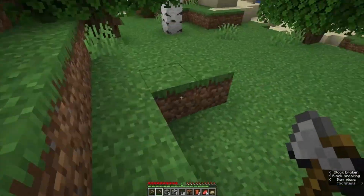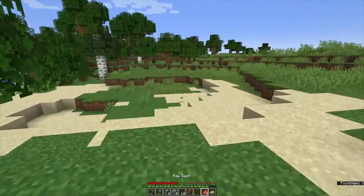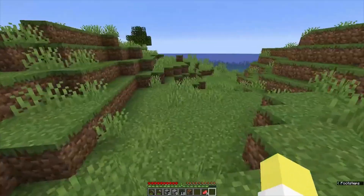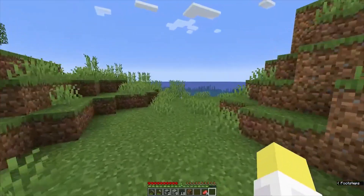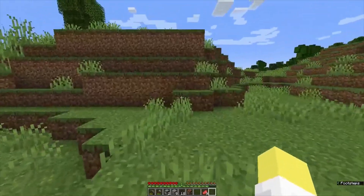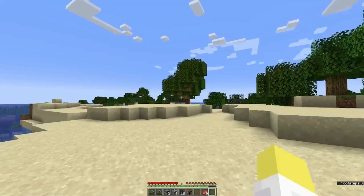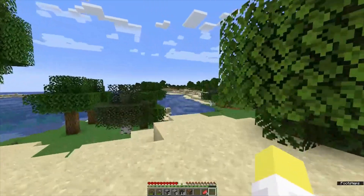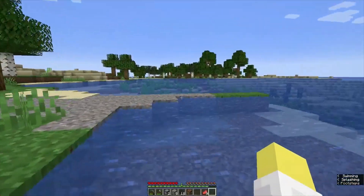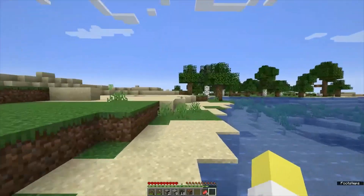We have enough wood. We should probably craft ourselves a book now and then dig down for diamonds and obsidian right? There's a cave entrance here. I kind of liked the cave entrance from right next to where we spawned. I'm just having another look for structures — I don't see any. How far away is that original cave? It might not be worth returning to. Actually I'm kind of determined to get back to it now.